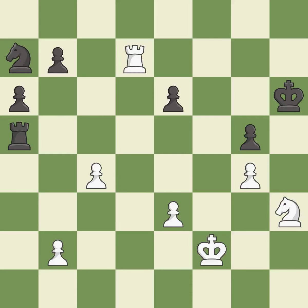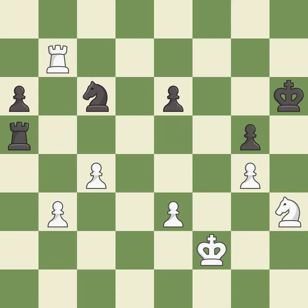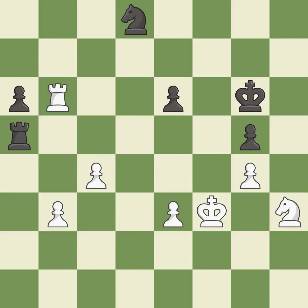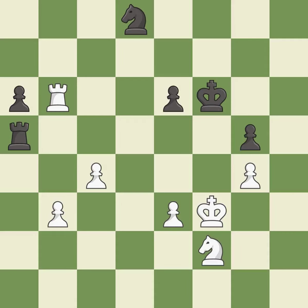This move puts the knight on a safer square — it is best. That was a free pawn — it is best. This moves the knight to safety. This threatens to fork pieces — it is best. This stops the opponent from being able to fork pieces — it is best. That's not a mistake, but it's not the best move either — it is good. Very precise — it is best. This move puts the knight on a safer square — it is excellent. Right on target — it is best. This is the strongest option — it is best.